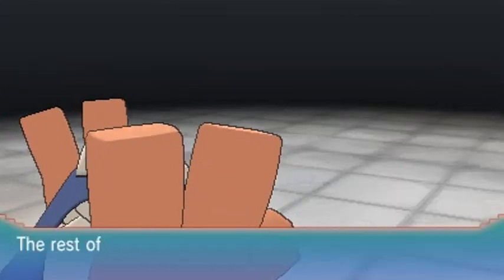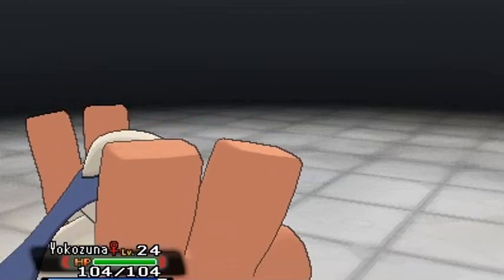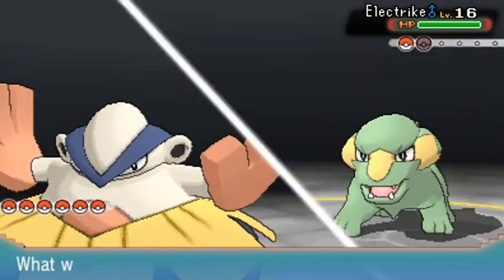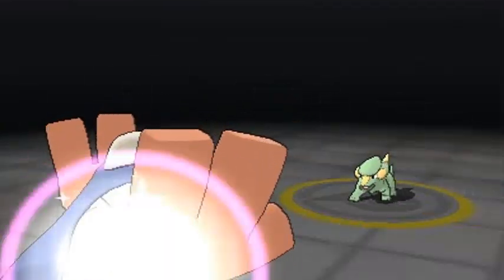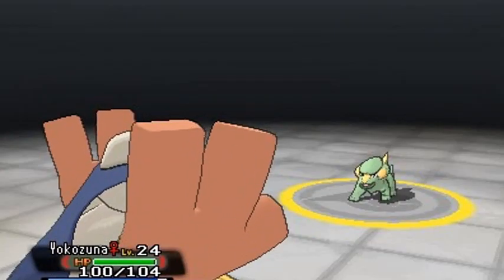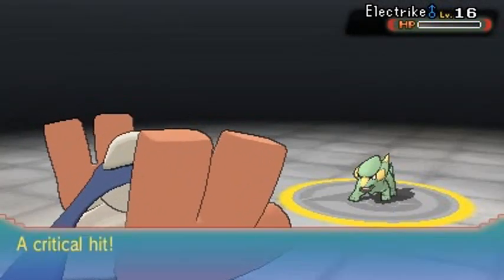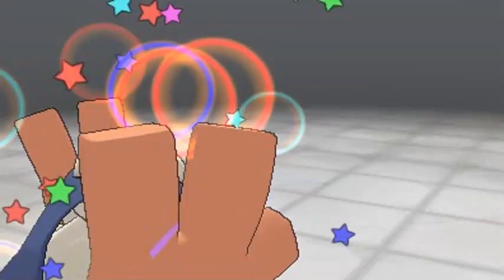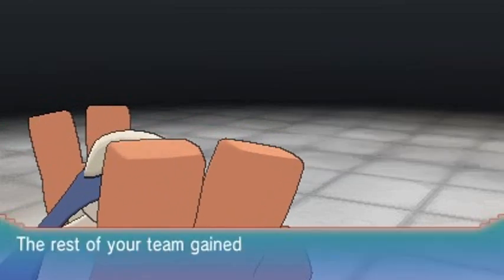Yokozuna increases its power and he's about to come out with another electric. I'm going to take care of business with one more hit - hopefully this electric doesn't have Static. Let's go with the attack now that it's powered up. Quick Claw let it move first - and look at that, no more electric! I picked the right Pokemon for this whole situation. Yokozuna grows to level 25.